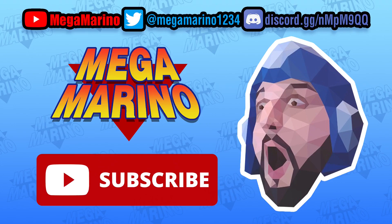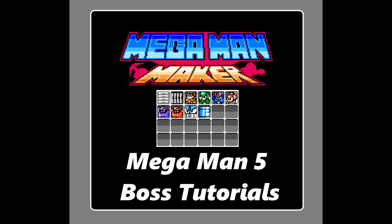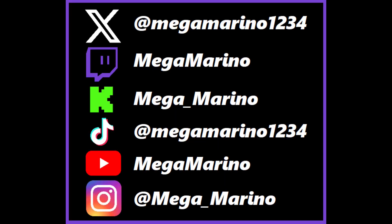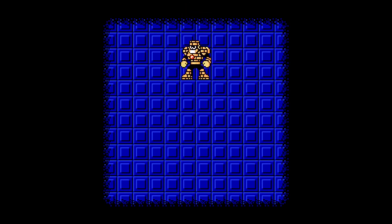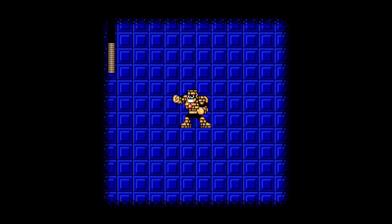Stone Man from Mega Man 5. His weapon is Power Stone and he's weak to Napalm Bomb.